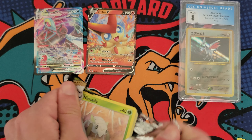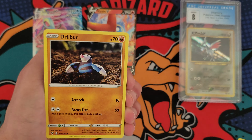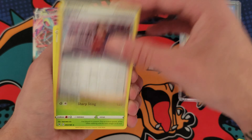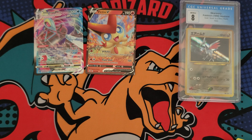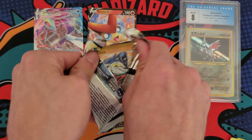First one is Vivid Voltage. You guys probably already know what we're looking for — that Rainbow Pikachu. Here we go. Whalmer, Cottonee, Beauty, and then a Beedrill non-holo. That's okay. We're coming off two hits in a row, so it would make sense that we get a dud pack in there somewhere.